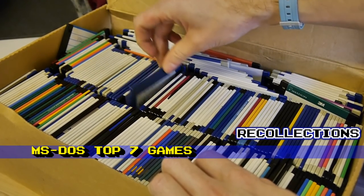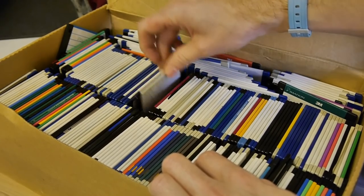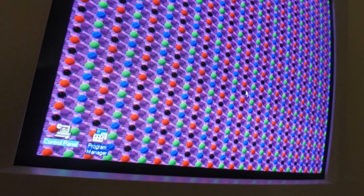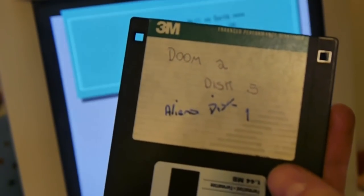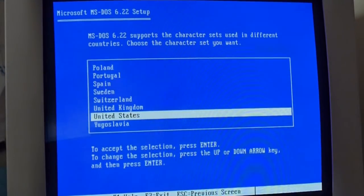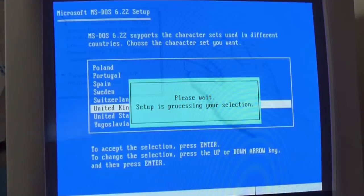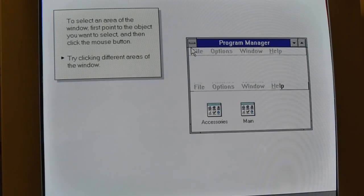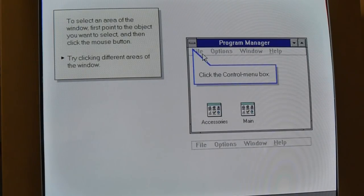Continuing my series of top 7 games, I felt it was time to take a dive into the world of IBM compatible PCs, and more importantly, MS-DOS based games. DOS is a particular favourite operating system of mine. DOS 6.22, coupled with Windows 3.11 for Workgroups, was the first operating system combination I truly acquainted myself with.